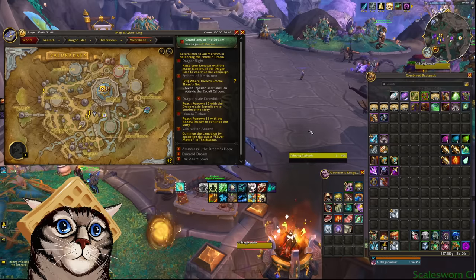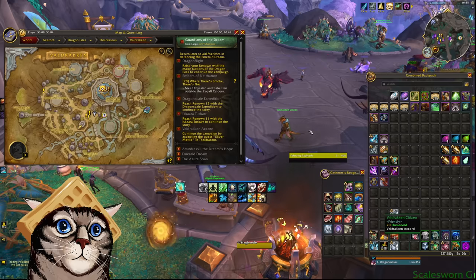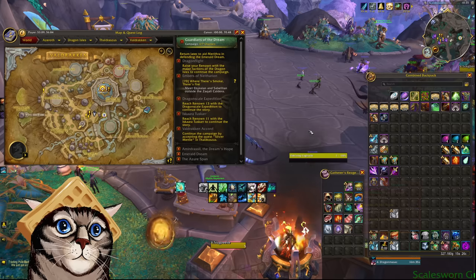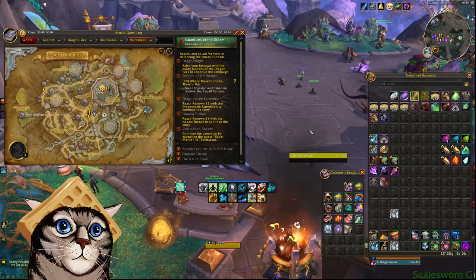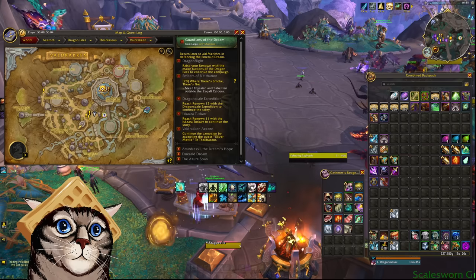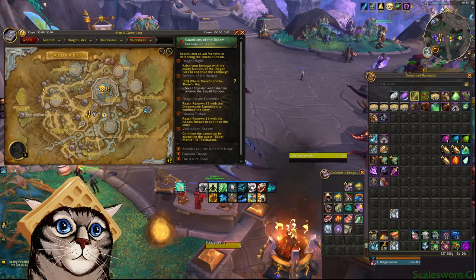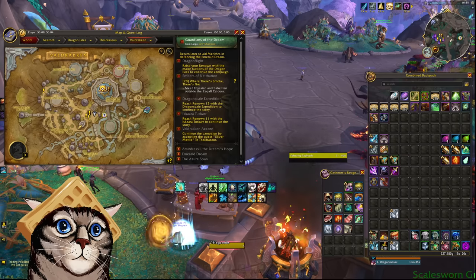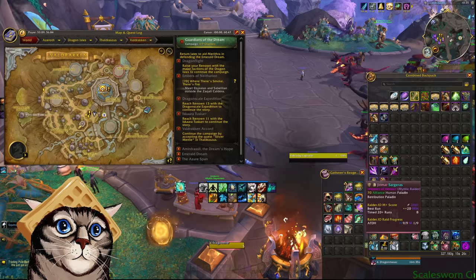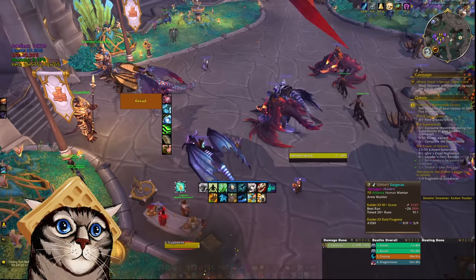Unfortunately there's not a lot of counterplay you can do for Bolstering. The only thing I'd say is just be patient — a lot of the timers, especially on Fortified, are going to be pretty lenient. Everbloom, as long as you're not wiping, you should be able to time. Black Rook Hold, as long as you're not wiping, you should be able to time. So don't get frustrated and blow up. That's about it — good luck with your vaults as well, hopefully you fare better than me. Happy keying, friends.